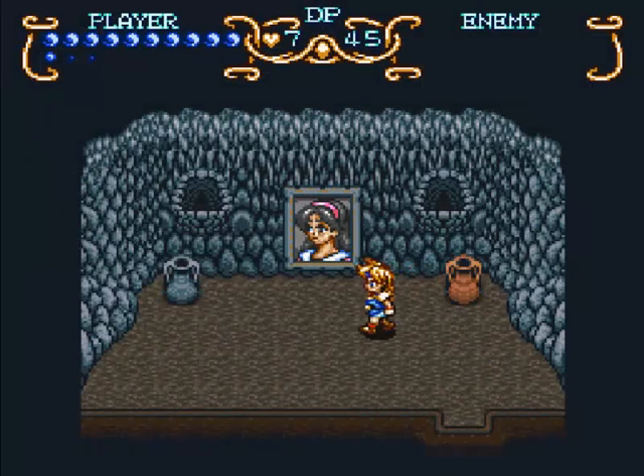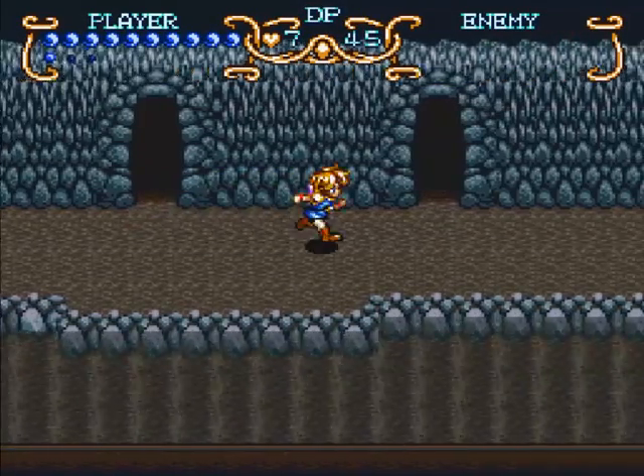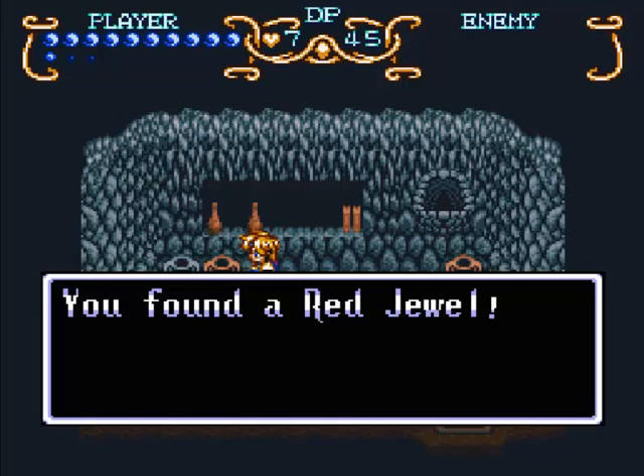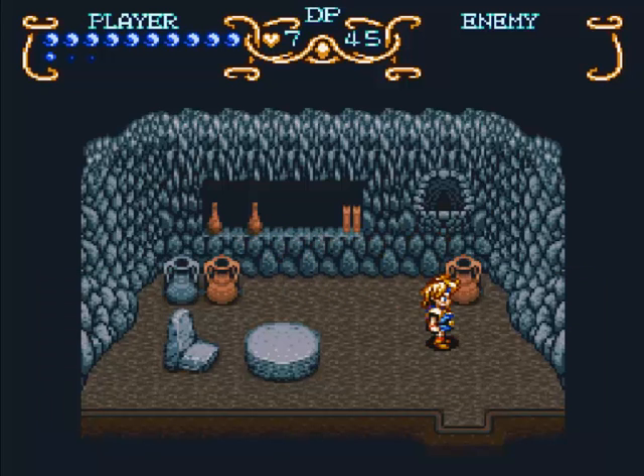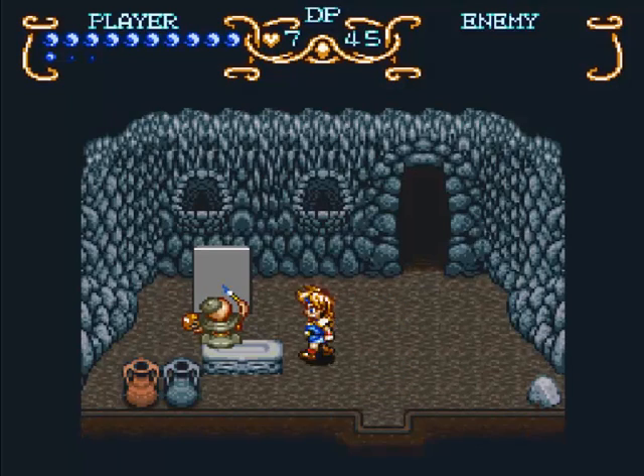Somebody took or painted a picture of Cara, and apparently she's stuck inside of it. How Will knows this I'll never know. They were kind of implying stuff like that back in the village when they said that after he paints them they don't come back and they disappear. They're half trying to tell you about it without actually saying it, which I guess I can respect. Anyway, make sure you pick up the red jewel there — nothing else over there. Let's go in this room.